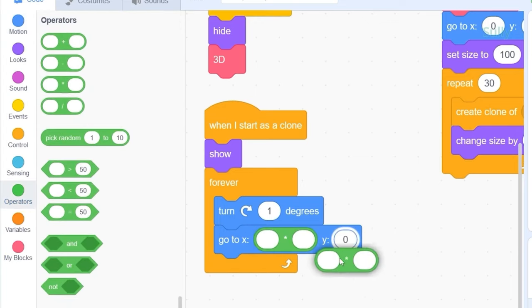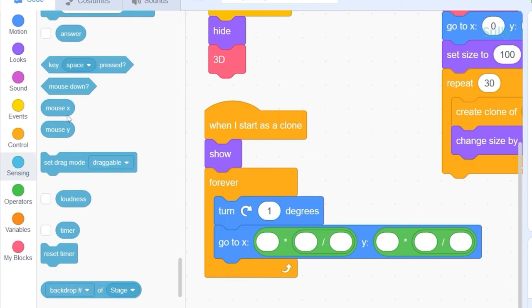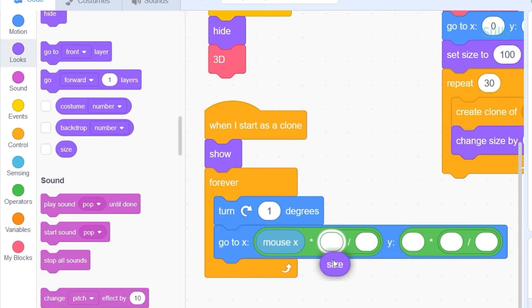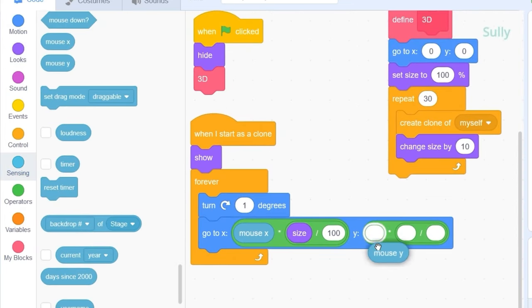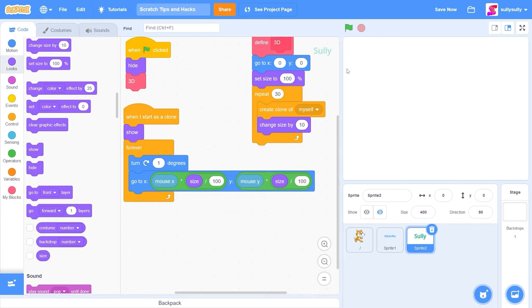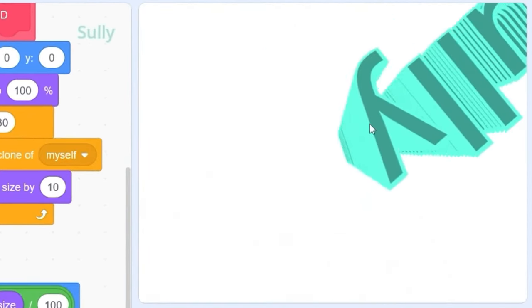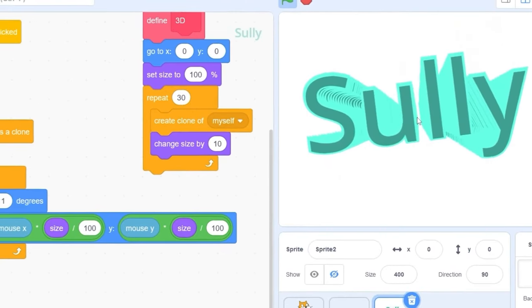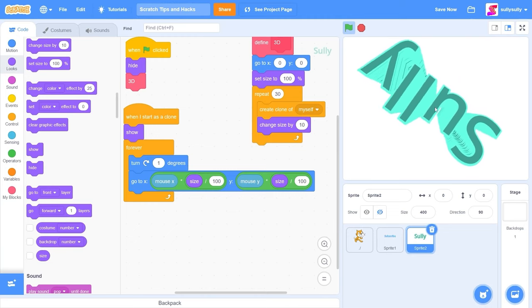Let's go to Operators and drag out a multiply block for both X and Y, and a divide by block in both. We're going to multiply mouseX times size divided by 100 for X, and mouseY times size divided by 100 for Y. When we press the green flag, you'll see the text is following the mouse, it's rotating, and there goes our 3D effect. Those are some small hacks you can add to your game — updated text that doesn't look boring, a 3D effect, and smooth cat mouse-follow. Make sure to like the video, subscribe, and I'll see you in another video.